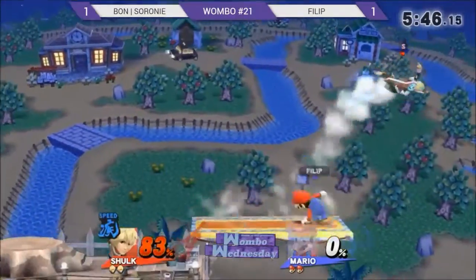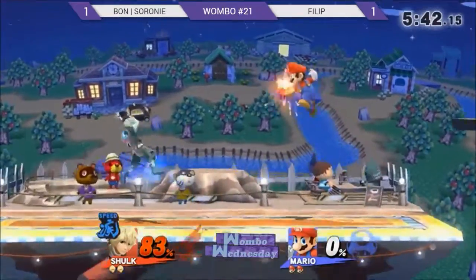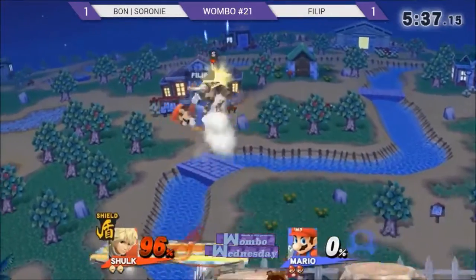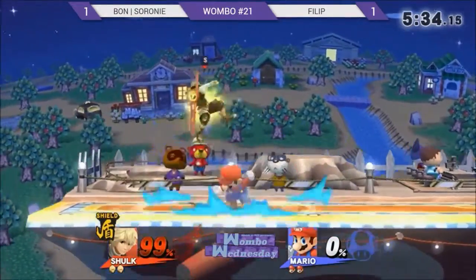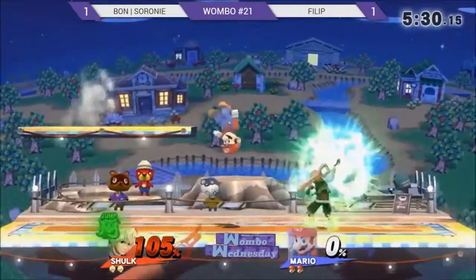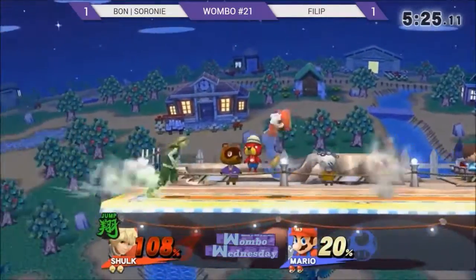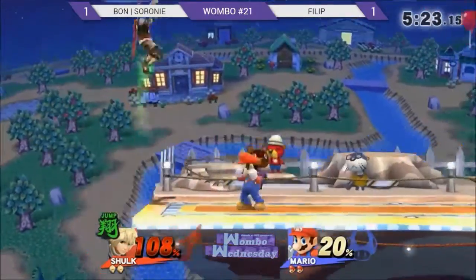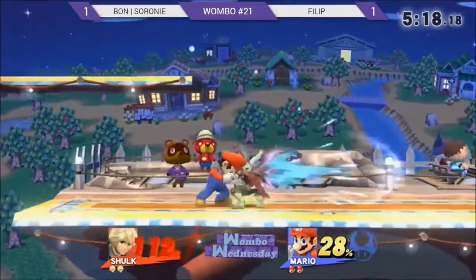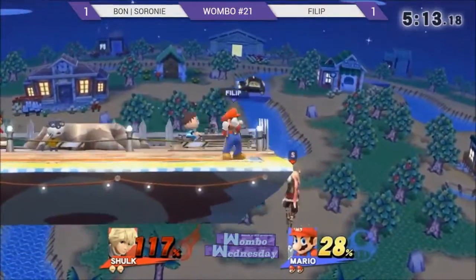Phillip is eating huge combos — 62 to 73 percent already. You do not want to be in Speed Monado when you're getting comboed like that. She should be in Shield Monado right now. Phillip with these sides — I really like it because he is stalling his momentum and putting himself in a position to punish more. What I've been seeing is when Cerrone air dodges, Phillip throws out the cape to get in position to do more.